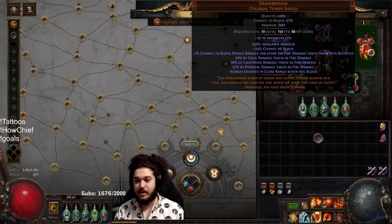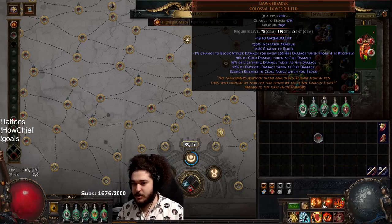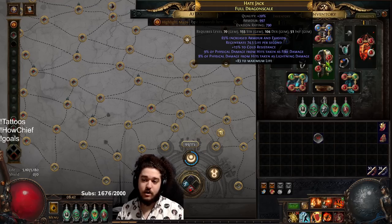After killing him we did in fact get a Dawn Breaker, and this was one of the big key components for getting this build to feel much better. The huge armor on Dawn Breaker along with the massive block chance, paired with the physical conversion I have on my body armor, really makes it feel a lot more tanky.